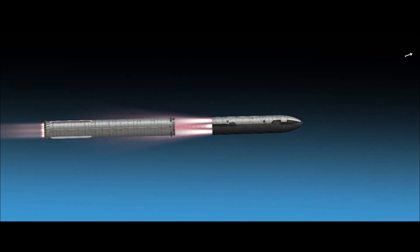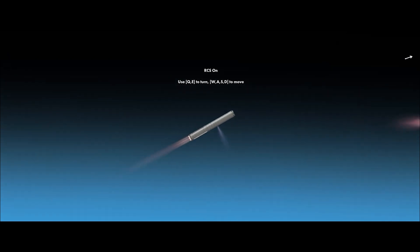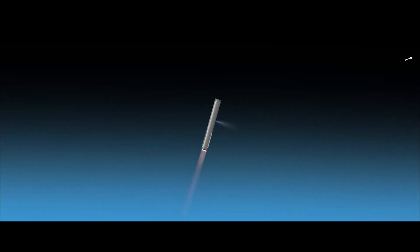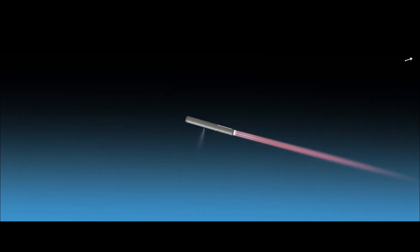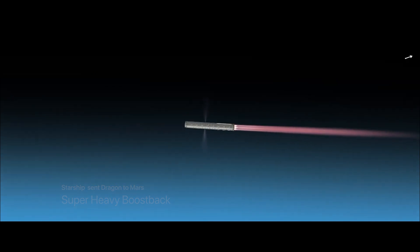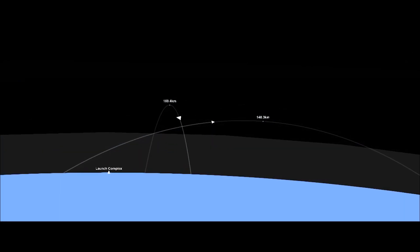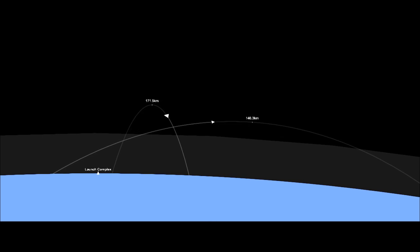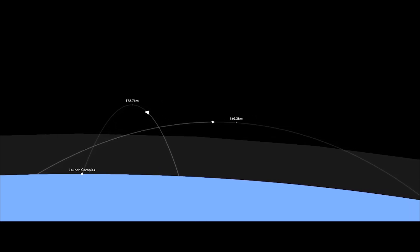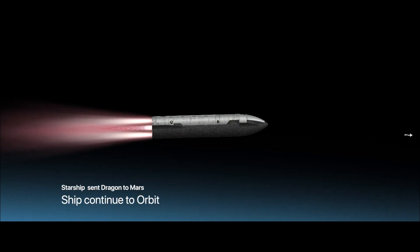I'm already updating the Super Heavy to have the hot stage fins. And just like that, boosting back to the launch pad. Boost back has started. Now the Super Heavy will be heading back to the launch tower to allow Mechazilla to catch the Super Heavy, while the ship continues to burn into orbit.